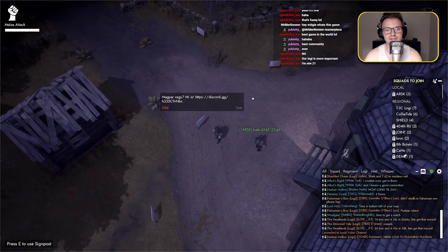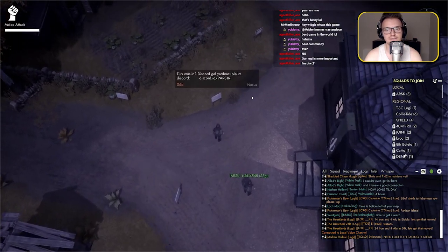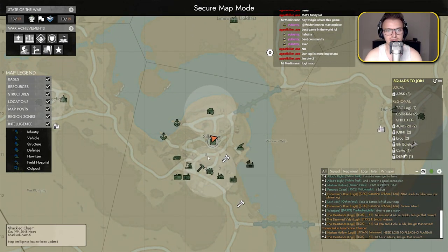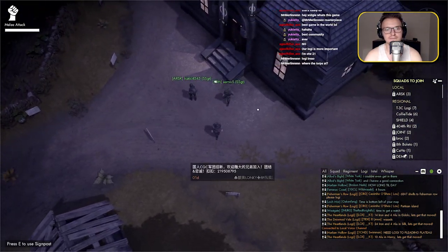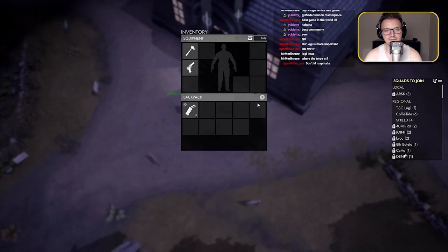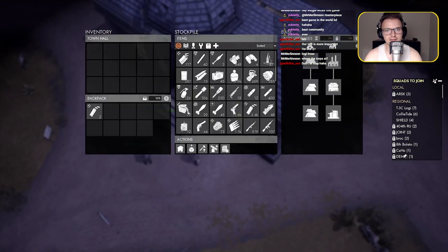We found a helpful dude already. We're going to be learning the ways of logi - you can see here we've got a salvage field and a town hall. Make sure you grab a radio, it's necessary for doing logi. Just a normal radio - not a bad radio. Grab that.